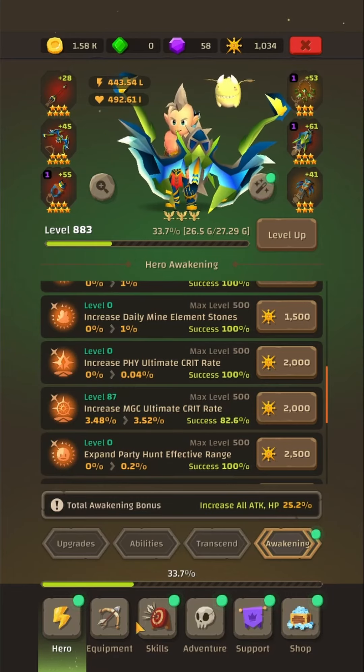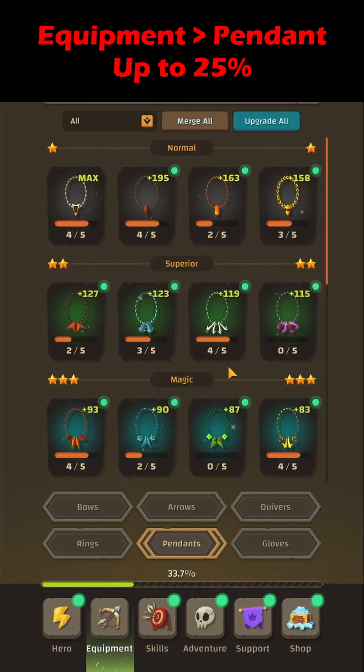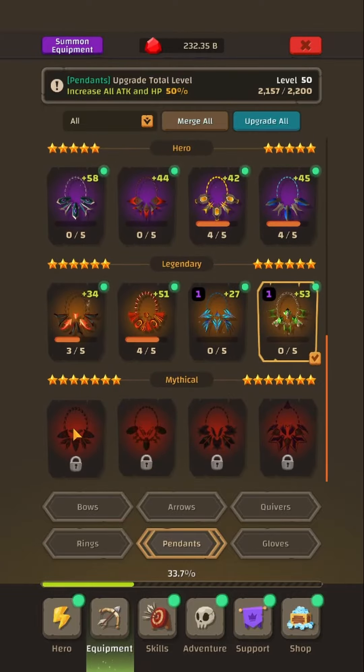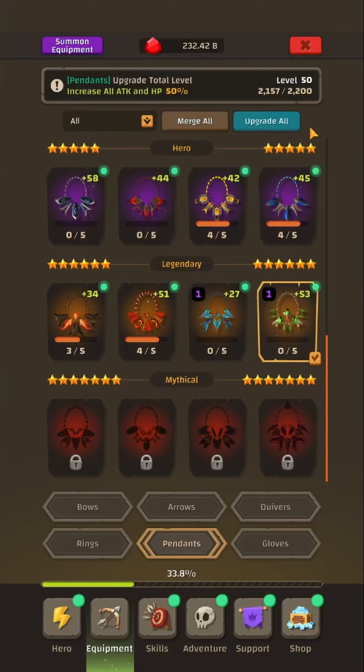The next option is Equipment Pendants. Every tier of pendant has its own effect, and just by unlocking a pendant you'll be able to influence this rate. The normal and grade 3 pendants increase it by 0.1, grade 2 and 3 increase it by 0.2, going all the way up to the mythical ones which increase it by 1.8, 1.8, 2.3, and 2.3 respectively. Unlocking every single pendant will increase this rate by a further 25%.